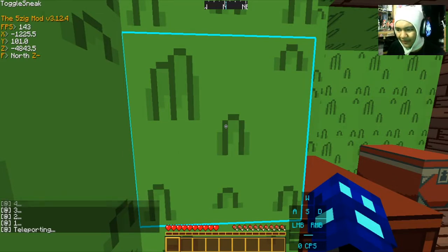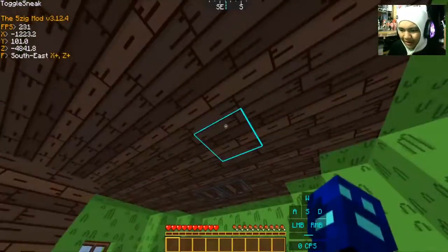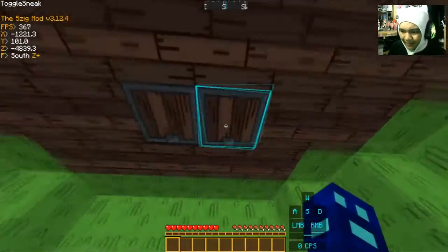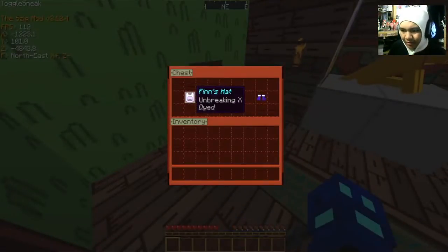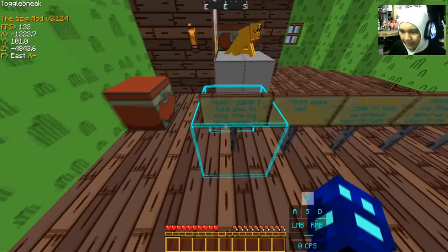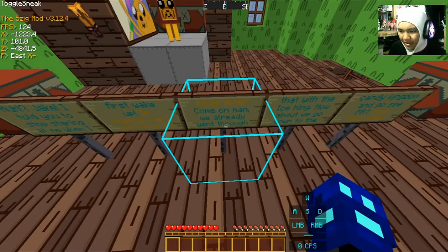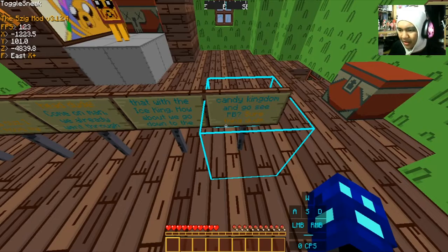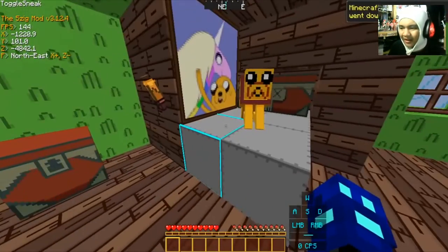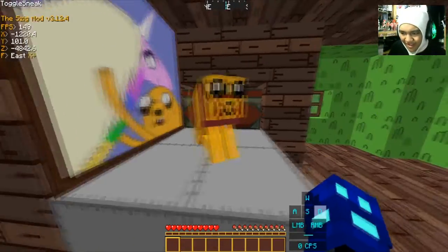It definitely gives the Adventure Time feel. Memories are starting to flood back — I really love this map. In-game, Jake says: 'I told you to stop staring at me when I first wake up.' 'I'm staring because I can't move my head, dude.' 'Come on, we already went through that with the Ice King. How about we go down to the Candy Kingdom and see PB?' 'Sure thing, dude!' Look at that resource pack — the wolf texture as Jake is so cute!